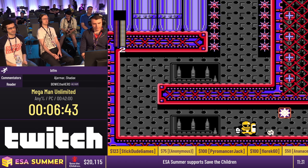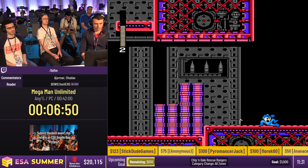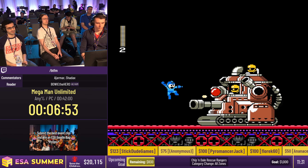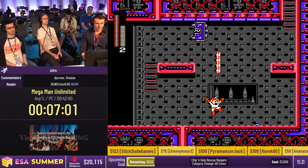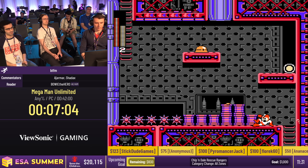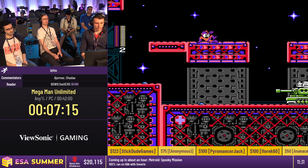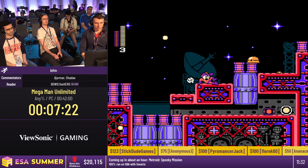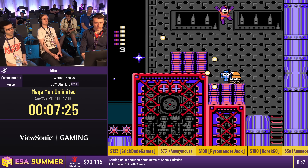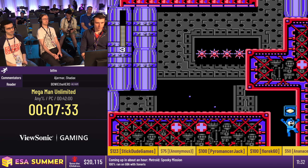Another nice thing about this stage is conveyor belts on the ceiling. When Mega Man touches them with his head, it sends him forward with lots of speed. For this mini-boss with the jaws, you don't need to fight them — you can simply jump over them. You'll also see just how useful Tri-Nitro Man's weapon is to deal with enemies, deleting them immediately. In the upcoming room you'll see BT jumping around to get speed from the conveyor belts.